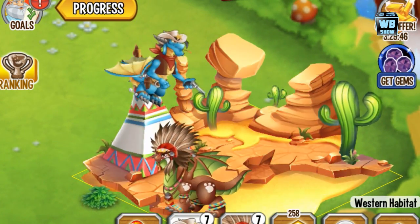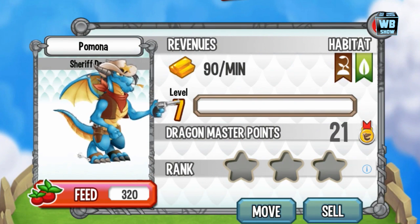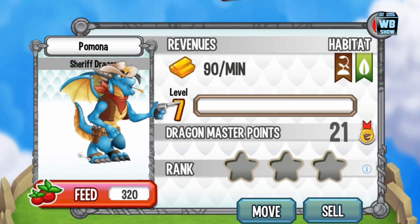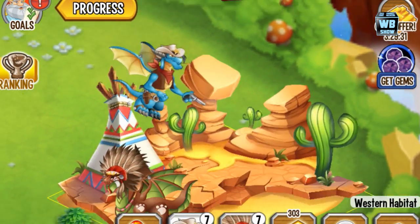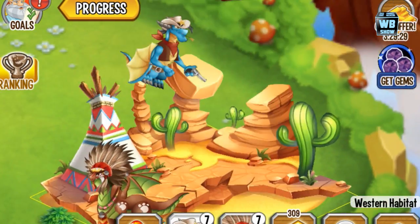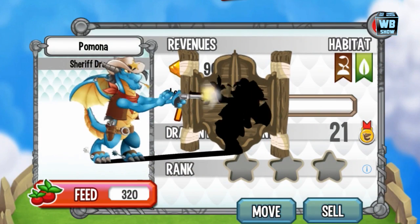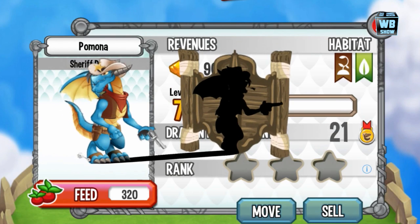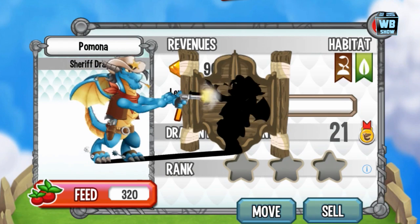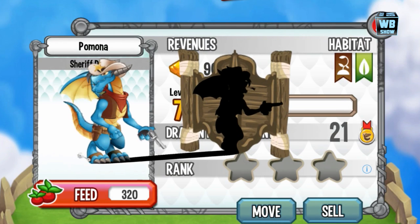Same hat, still has the belt, he has his wings, and there's like a wheat in his mouth. His horn has grown a bit but everything else looks pretty much the same — it's a really small dragon. The special animation has him and his shadow moving, and then he fires at his shadow. That is the sheriff dragon, part of the Western Island event.